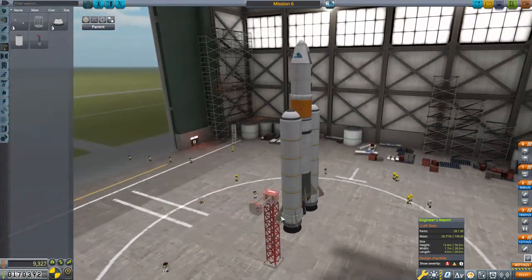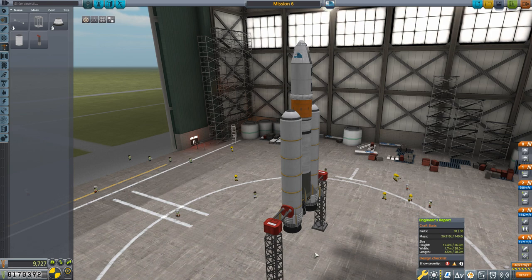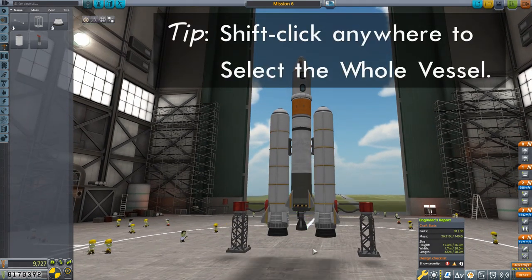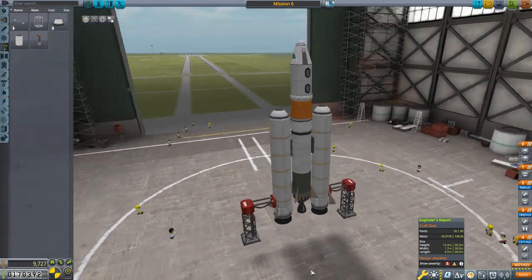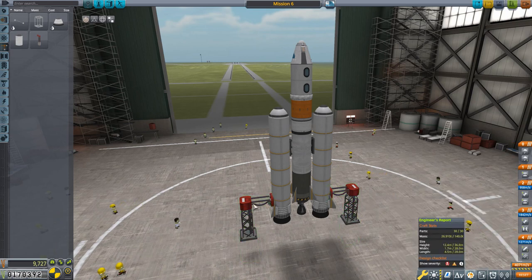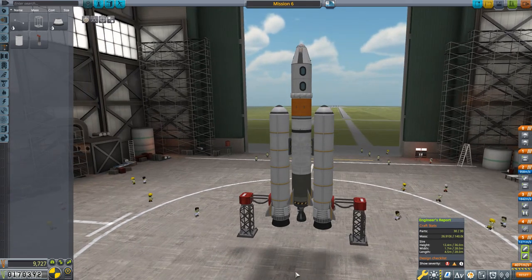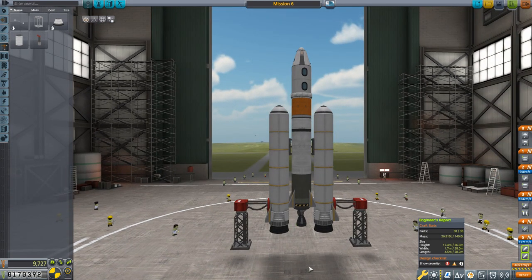These are launch clamps — they hold the rocket steady and hold it down while you're getting ready to launch. For simple rockets you don't strictly need them, but they look good. I'll hold Shift to select the whole rocket and scroll down so it sits just above the launch pad. For staging, I kind of prefer to fire the boosters first and then a split second later release the launch clamps — it takes a moment for the boosters to reach full thrust, so that way it goes up right away as soon as you release.